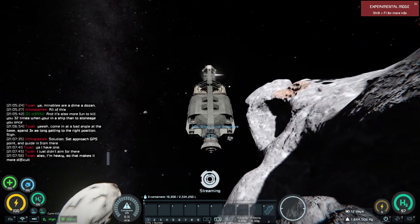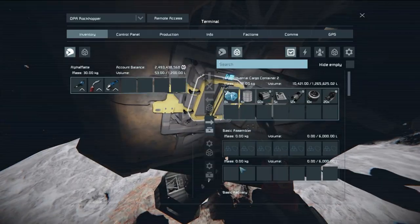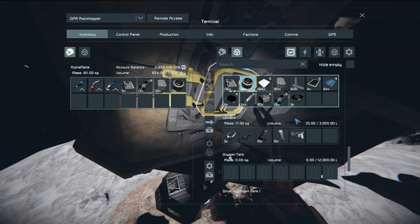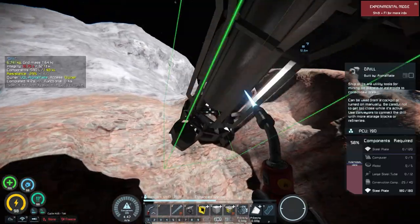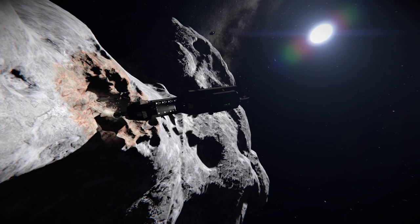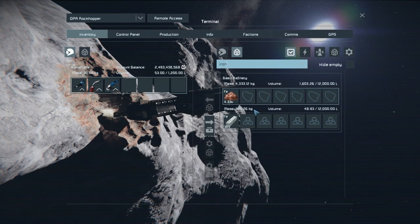Don't be like me and almost crash into the asteroid — be smarter and go slower. Once you get there, you're going to want to go ahead and repair your drill, which was also damaged in your drunken stupor. Maybe your nephew broke it — that's why you kicked him off your ship. Once your drill is repaired, jump back in your cockpit and start harvesting that iron ore. Your rockhopper comes equipped with some basic things to get you going, like a basic refinery.